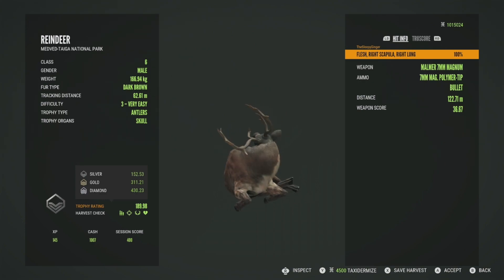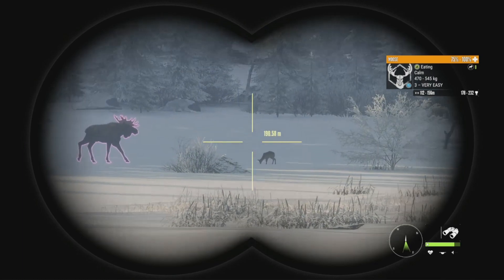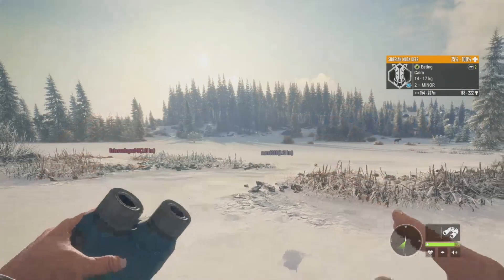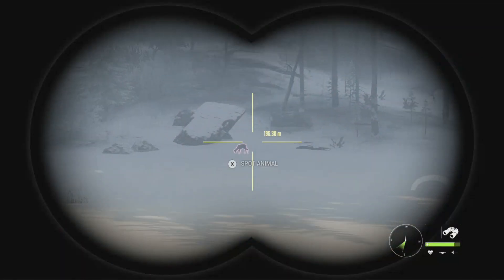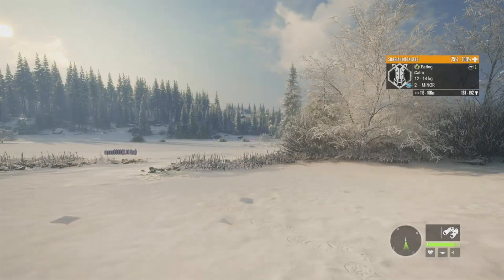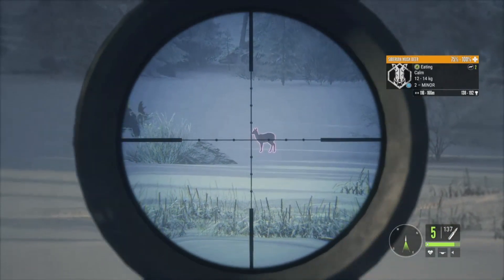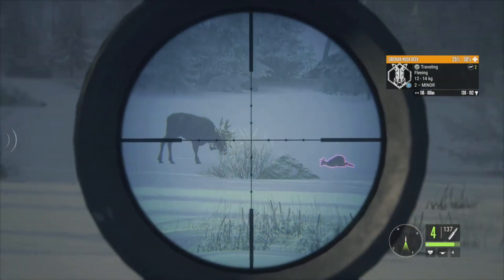We've got a few animals we can potentially take down: a level three moose at 178 to 232, a level two Siberian musk deer at 138 to 192, and another level two Siberian musk deer over to the left at 168 to 222. I'd like to get all three if we can, but the far one is about 190 meters out. We're going to use the Zagan Varminter .22-250. I'll try for the one on the right, and if we can get the one on the left we will — we'll probably miss out on the moose.